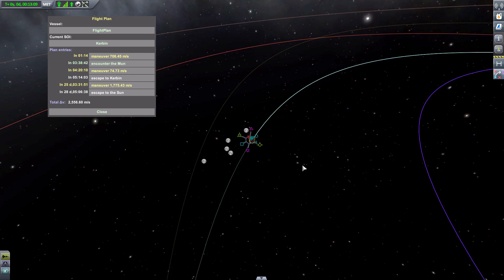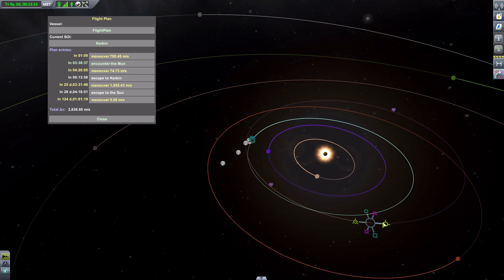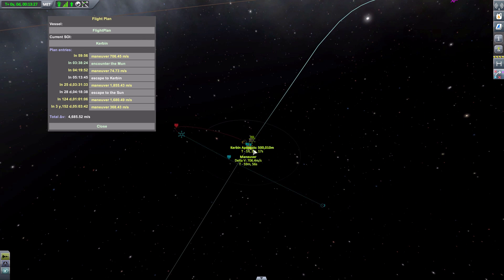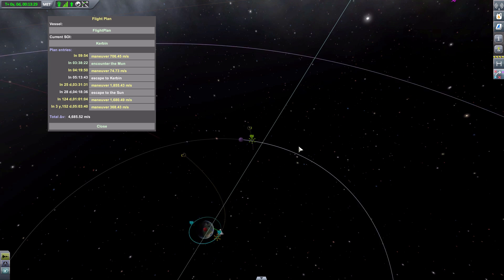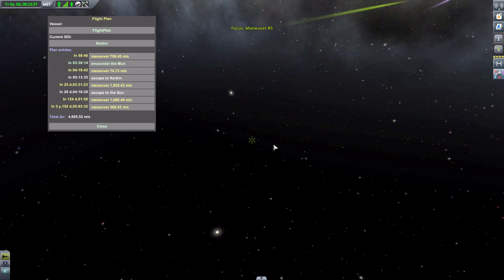And boom, there we go — we've escaped the sun. We'll go over here, add another, and go this way. Beautiful, lovely. Say we have another maneuver node here doing that. Excellent. So if we were still worrying about our current maneuvers right around Kerbin and we wanted to check that last maneuver node — we can click it, it'll take us all the way over there so we know exactly where it is, what we can do with it, and we can edit it from here. It's very, very useful.